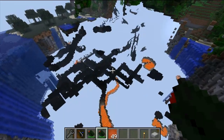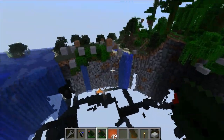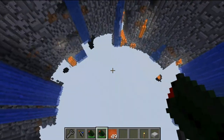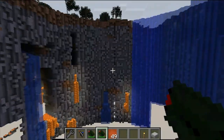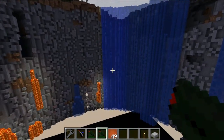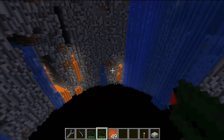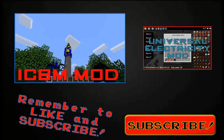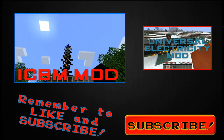That was tier 3 and 4 for the ICBM mod. Check out the next video, which covers machines and electronics — they add a lot of nifty materials that aren't actually explosives, but they are quite cool. Thanks for watching. Bye.